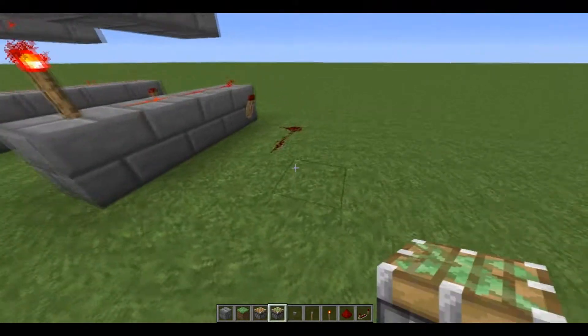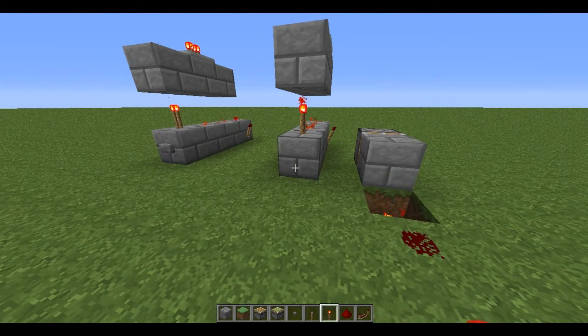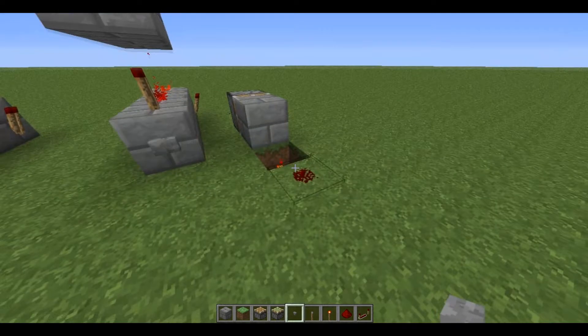Things you can use it for: a T flip flop, just like that — outputs there, and a button of course. Just like that, on and off.